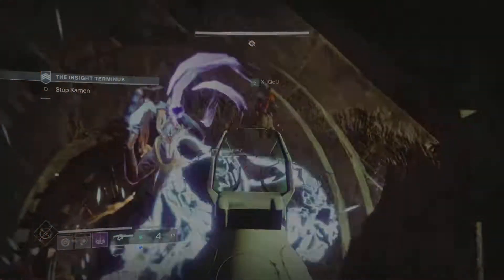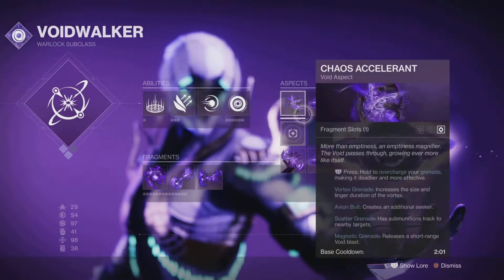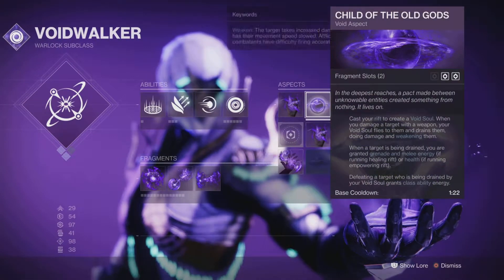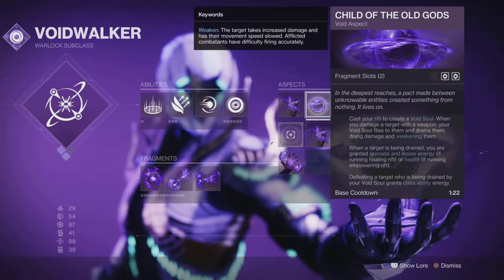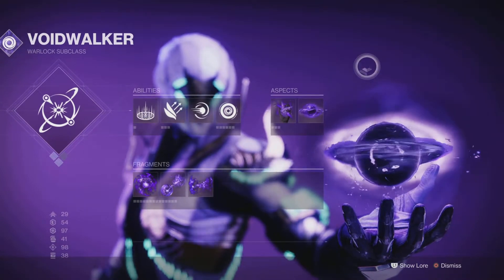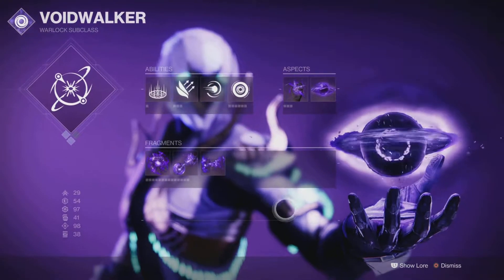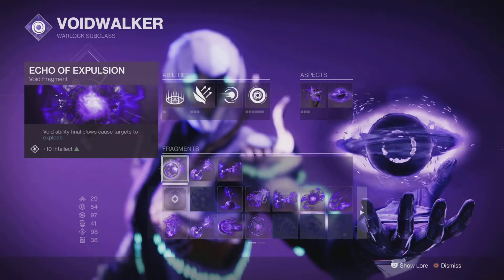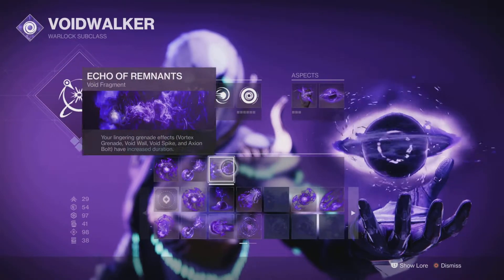So yeah, let's get into it. These are the mods that I use for Void — this is pretty nice. With Child of the Old Gods, this gives you a void soul, kind of like with Arc — it shoots out a projectile, kind of like tether. Chaos Accelerant works too. All these other mods you can copy down by pausing the video. Hope you guys enjoyed — like, subscribe, and I will see you guys in the next one.